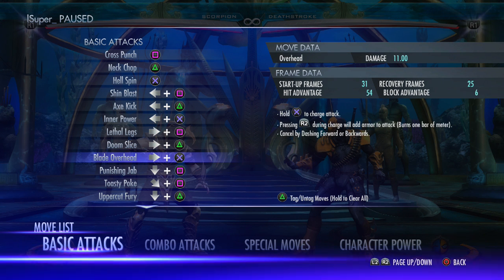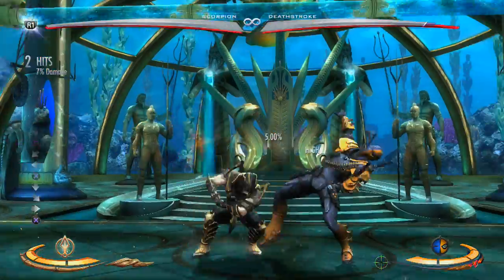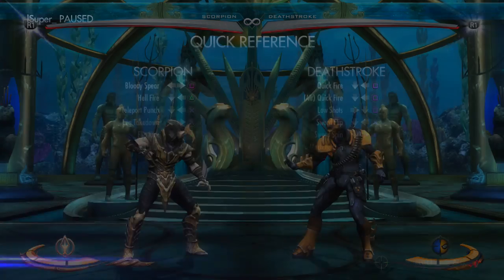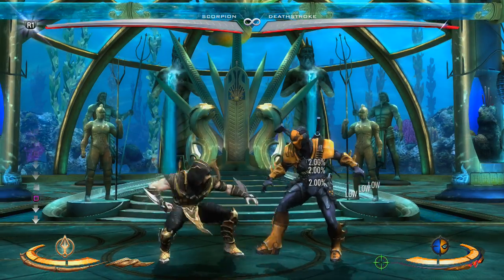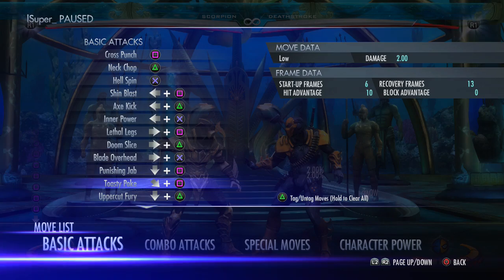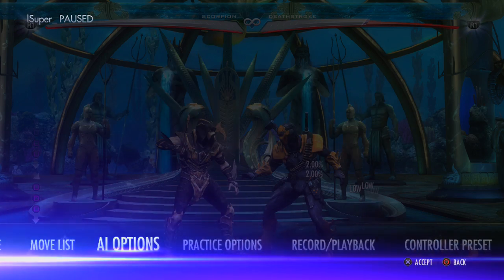The teleport is insanely fast. There's a down-three toasty poke — it's like a low poke, similar to down three from MKX. There's a six-frame move that's neutral on hit, so you could keep poking people with it if it's blocked. I'll test it with Player 2 — recording Scorpion and trying to poke out with Deathstroke. It's a six-frame poke neutral on hit. It's probably not going to be very useful though — this game doesn't look like it's poke-heavy like Mortal Kombat.